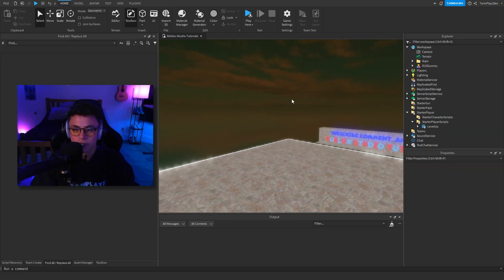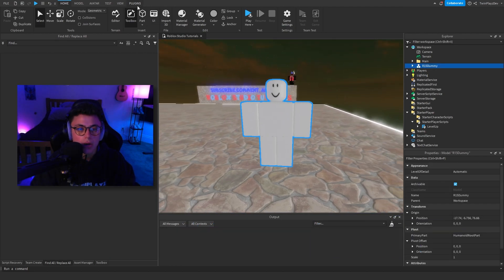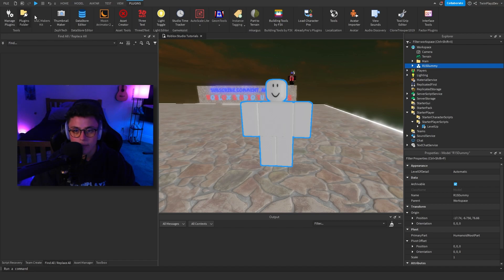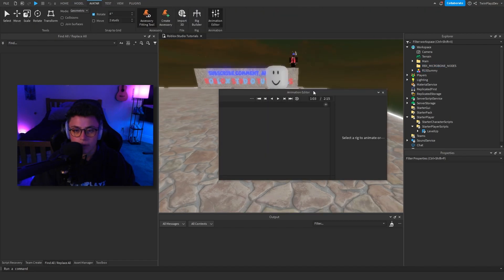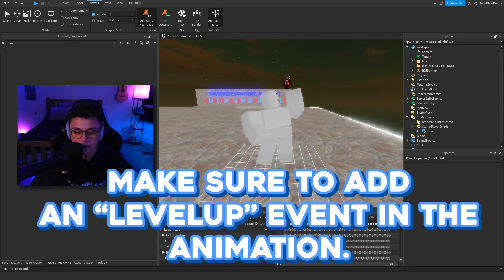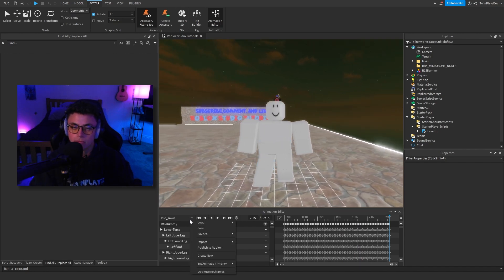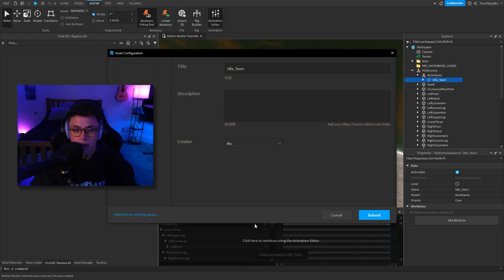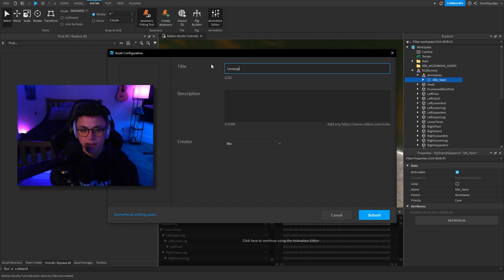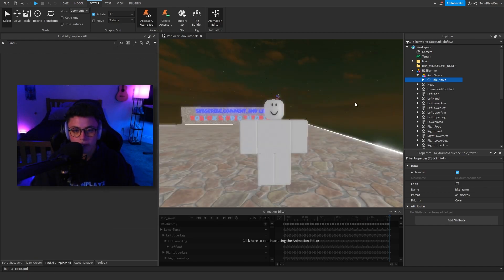This is just a free animation I got from the Toolbox. If you want your own animation I recommend making one — I haven't really made a level up one myself. This is just a yawn effect as a placeholder. What you need to do is make your own animation, hit Publish to Roblox, name it whatever you want — like 'level up effect' — hit Submit, then copy that link. We'll get back to that in a second.